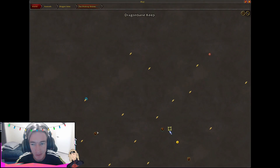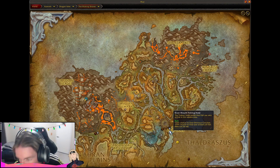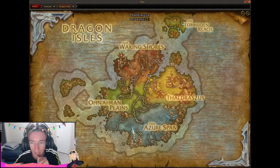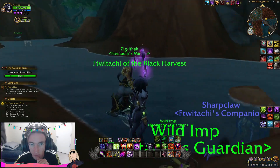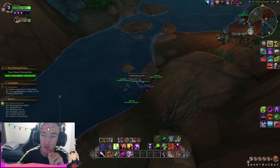After setting up our very first net we're ready to go. We've come back to the River Mouth Fishing Hole after some waiting, and it has now moved to Rich status — 25% chance to find ominous schools and 25% chance to find rare schools of fish. Nets can also be placed here, and this is basically the go-to fishing spot right now in Dragon Isles, with dailies available as well.